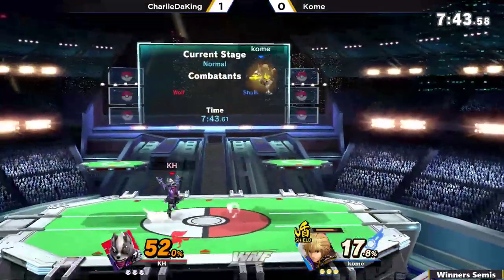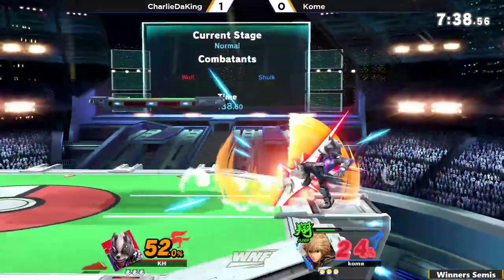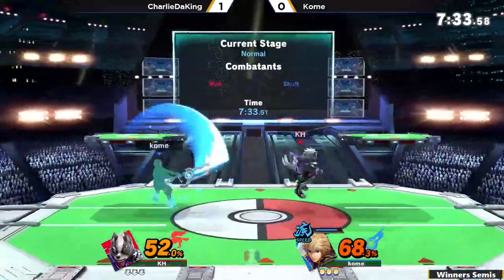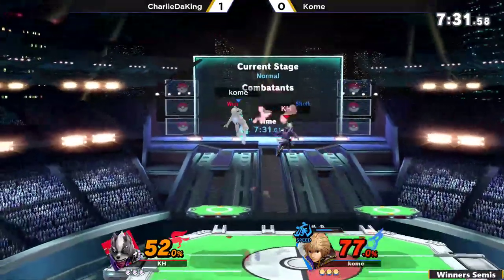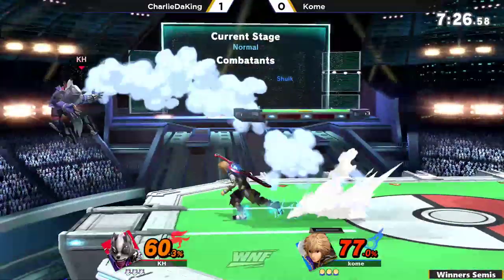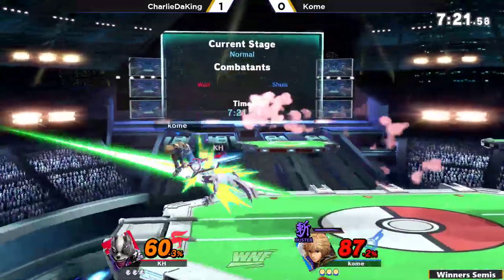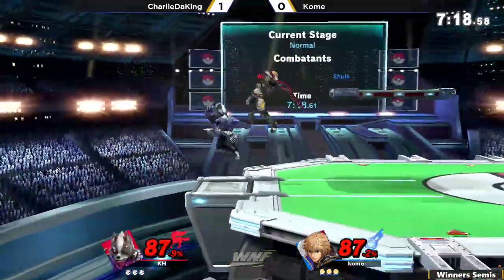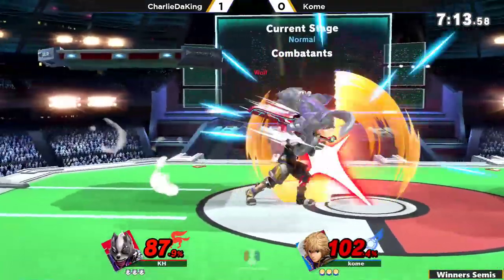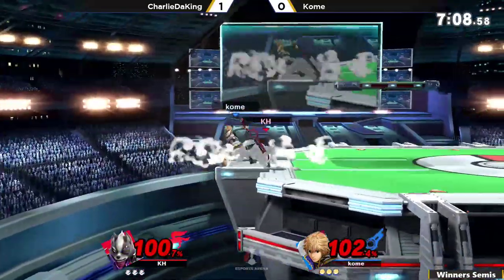Of course, you have different options with the up B, but Shulk being able to cover so much space means there are not a lot of safe options for Wolf. Because if you just up B above stage, chances are, unless they're going for some kind of read, you're just going to get punished. I'm really surprised Komei isn't trying to go super far into Wolf's disadvantage. I'd imagine he'd try to go for one more fair to try to catch a double jump, but maybe just respecting Wolf and his ability to kill you out of nowhere like that.